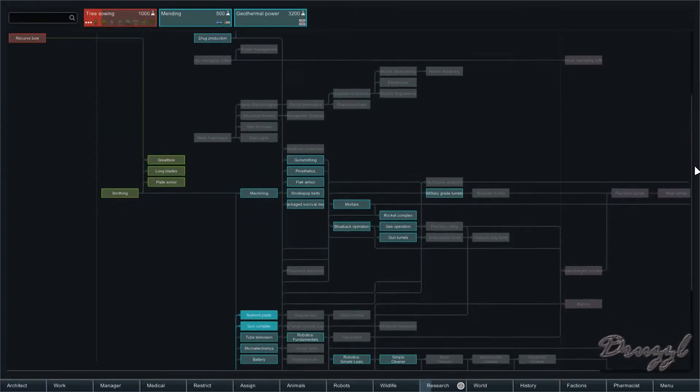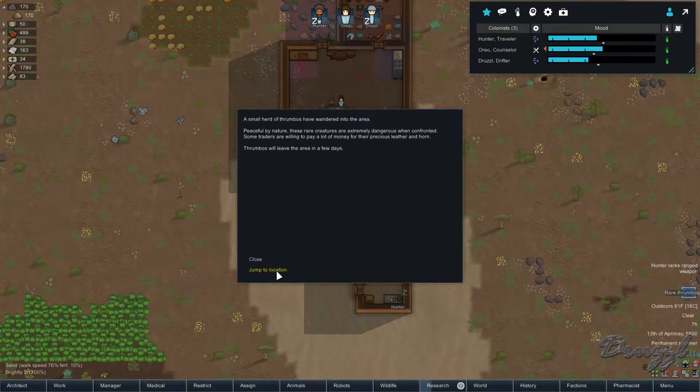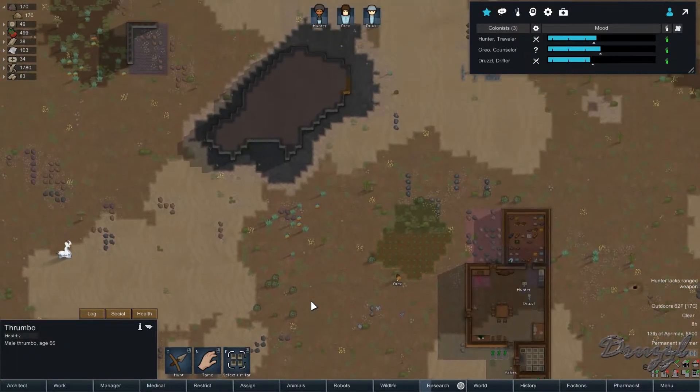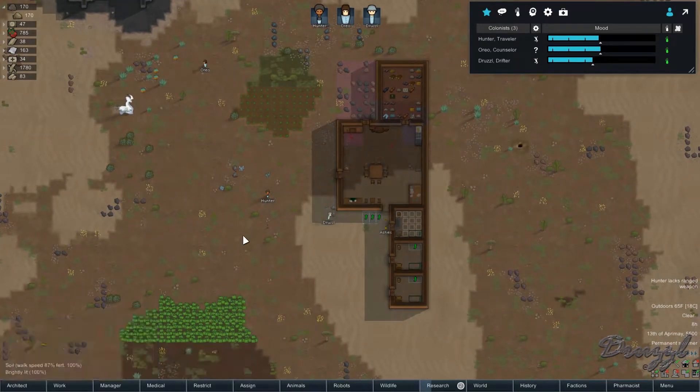We have electricity, and I'm thinking we should get through macro electronics. Oh, rare thrumbo — how many? Just the one. We could kill it, but I think I'll try to tame it instead.